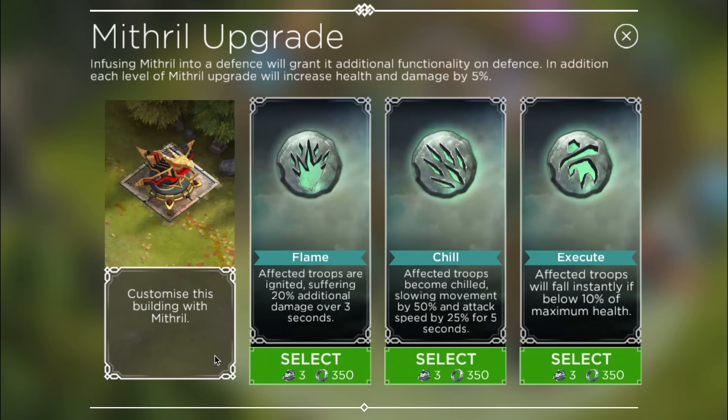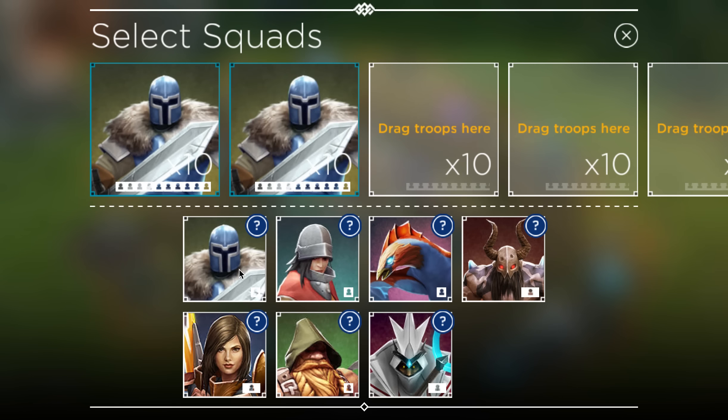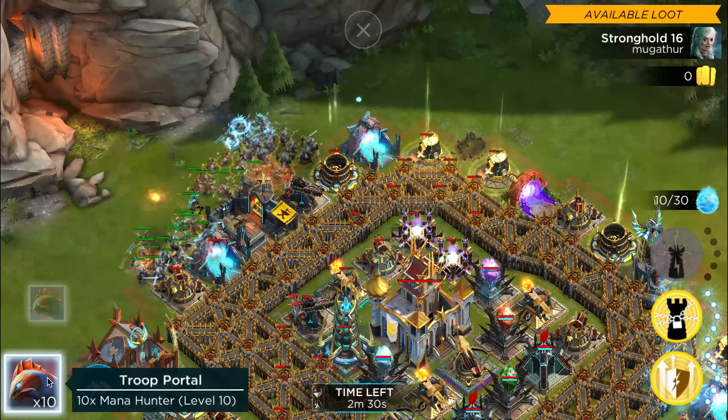Stronghold 16 combined with Mithril will mean drastically stronger defenses. More health, utility and stronger walls will make for more complex battles. You'll need to be more strategic than ever.